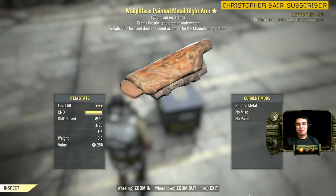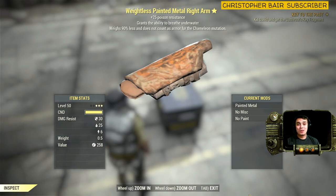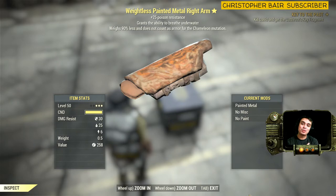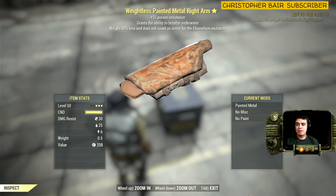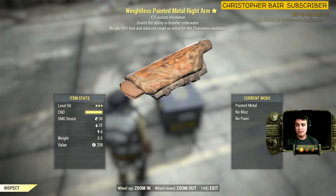Welcome to Z clan and everybody else — welcome to my three-star legendary find video. Today we're looking at an armor piece: a weightless metal right arm. I missed out on painted because I made that modification personally. It gives you three stats, which I find pretty cool: plus 25 poison resistance, the ability to breathe underwater, and it weighs 90% less.